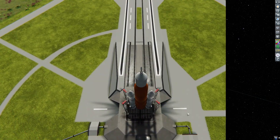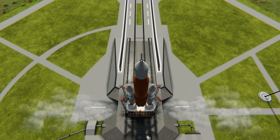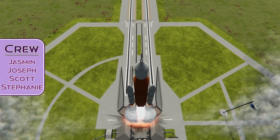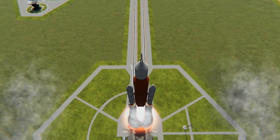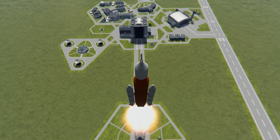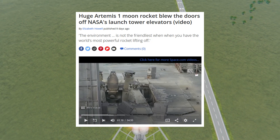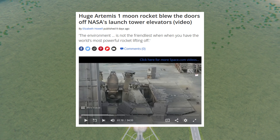With our new orbit secured, let's head back to the KSC and launch an SLS. Well, that'll certainly blow the doors off your launch tower's elevators. In case you aren't aware of what I'm talking about, the pressure that was generated by the launch of the SLS was actually enough to literally blow the doors off the pad's elevators.